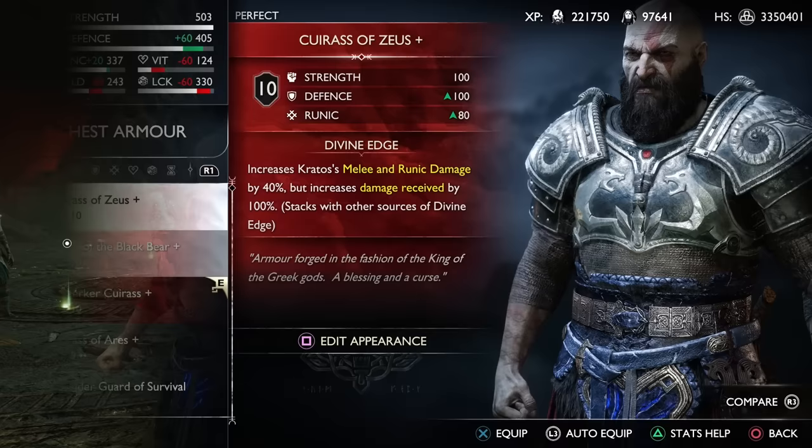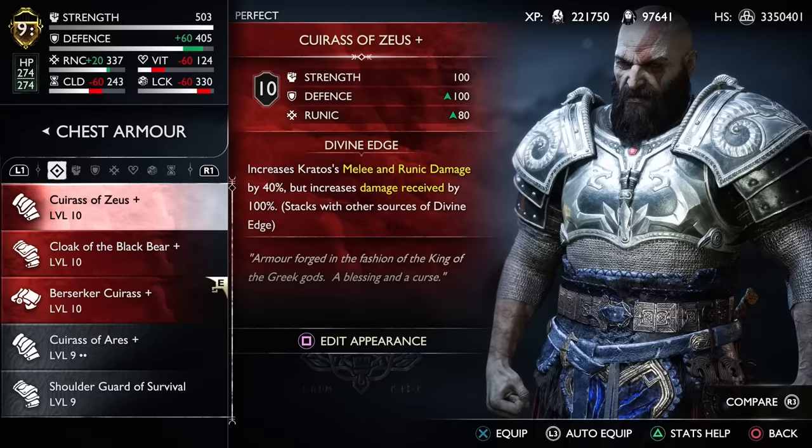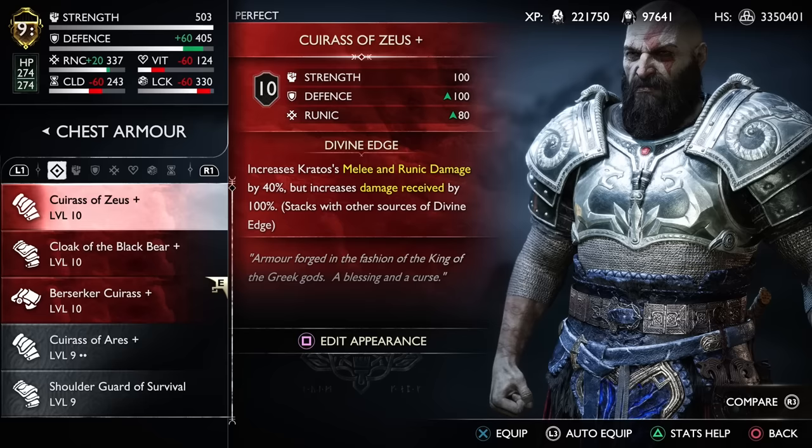Wearing all three pieces of the Zeus armor is going to bring up your runic and melee damage by 80%, but you'll receive 180% more damage when Kratos gets hit. So if you're wearing this armor, just don't get hit - but that's sort of the goal anyway, especially if you're playing at a higher difficulty like Give Me God of War.